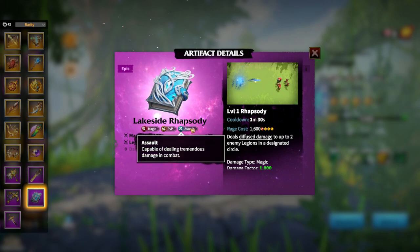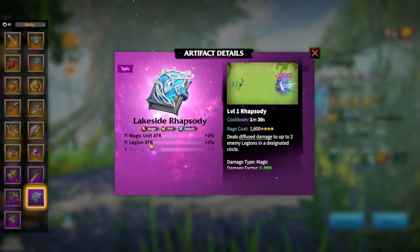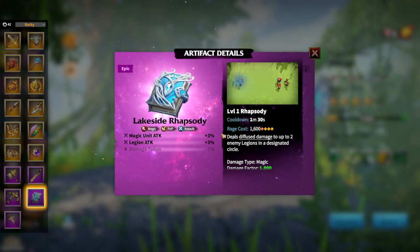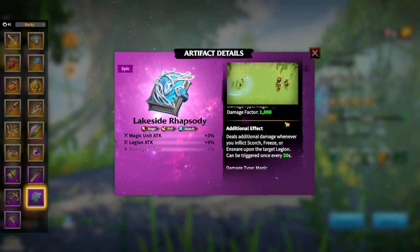The third one is Lakeside Rhapsody — a magic PvP assault artifact. Attributes are magic unit attack and legion attack, great for PvP and magic in general. It deals diffused damage to up to two enemy legions in a designated circle — you are basically throwing ice or something like that. As always with magic artifacts, the damage factor is pretty high: 1000. That's a great number to have on an epic artifact.